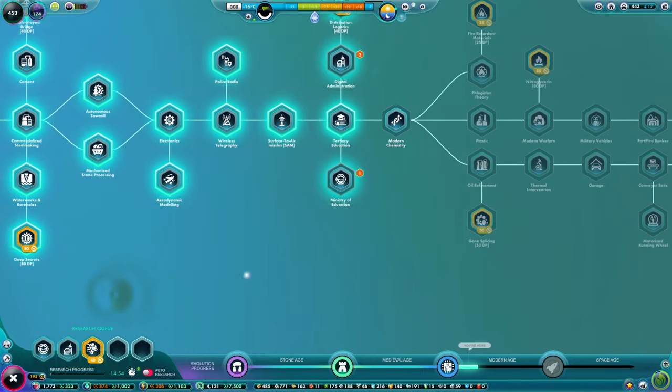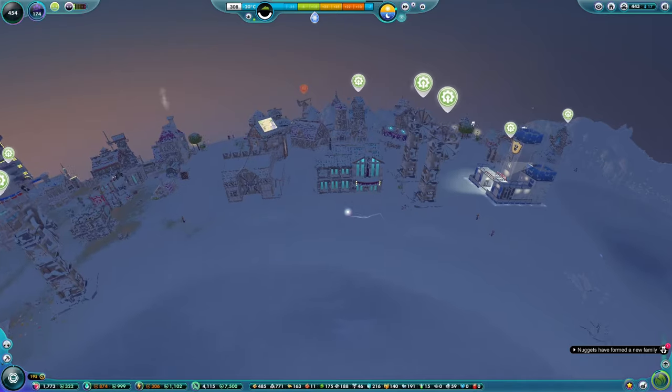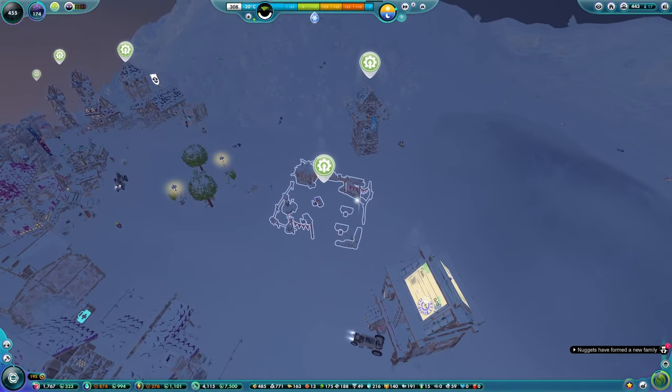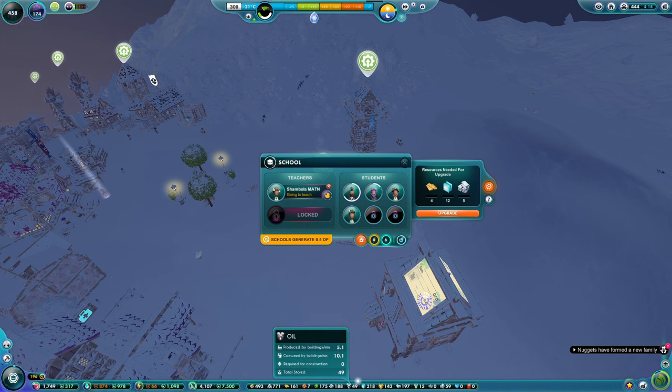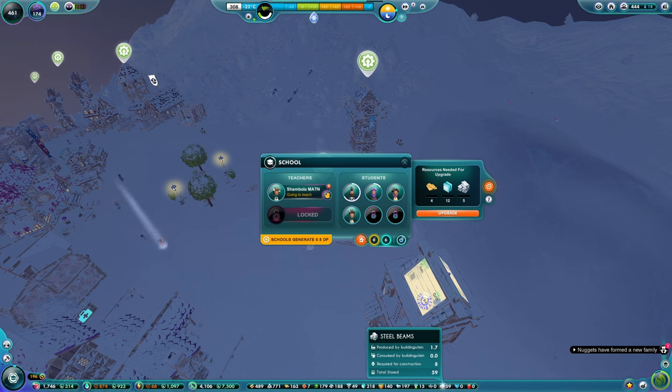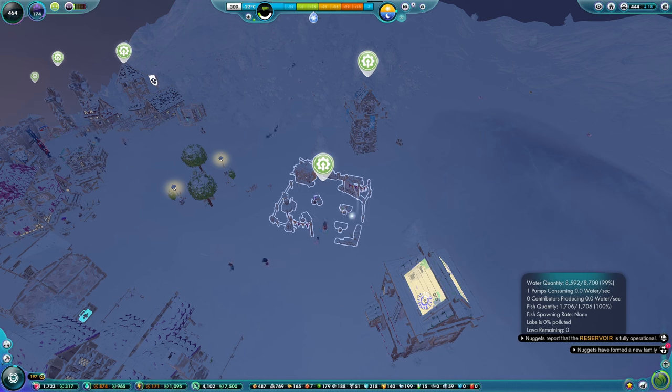I don't think we're quite ready for universities just yet. Is that a school upgrade or a brand new building? It is a school upgrade - that needs planks, glass, and steel beams. We could do that. We've got loads of planks, a very huge supply of glass - I didn't realize we had that much glass - and we've now got 59 steel beams. Is it worth potentially upgrading all the schools to universities?